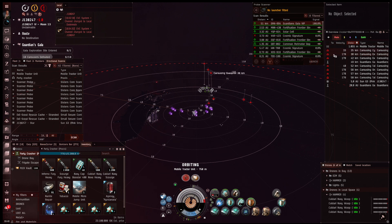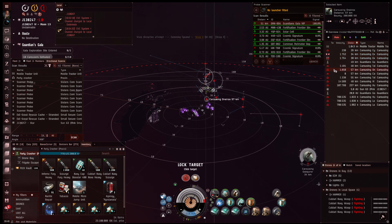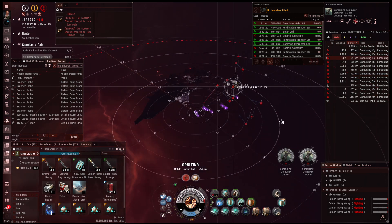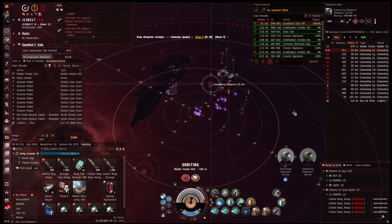They also have Tech 2 logi ships here — Oneiroies and two Execurers. So if that is combined with a bunch of battleships, it might actually be worth shooting those first. The drones are usually doing their own thing, so I wouldn't worry about those too much.